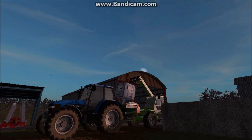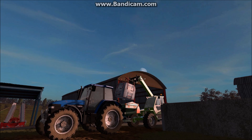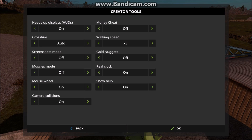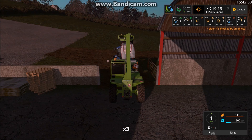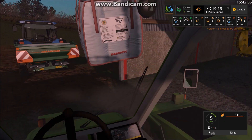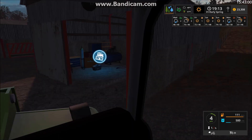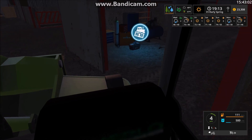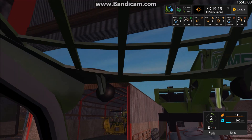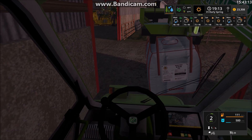Let me just turn off the hut, print screen, go back onto screenshots mode as well. Like that - oh, that's full, all right, okay. I'll take screenshots. So that's full, I'll just leave this telehandler in here. I need a small telehandler to get through - I like this, it's quite small.